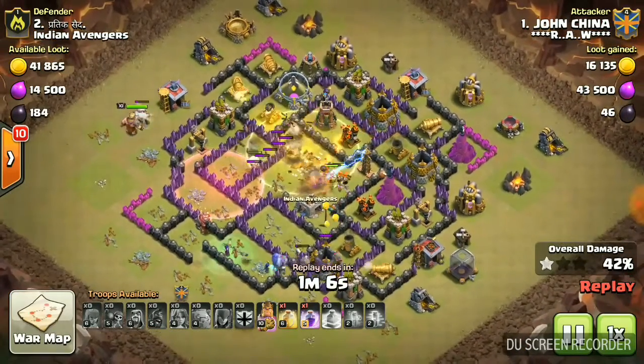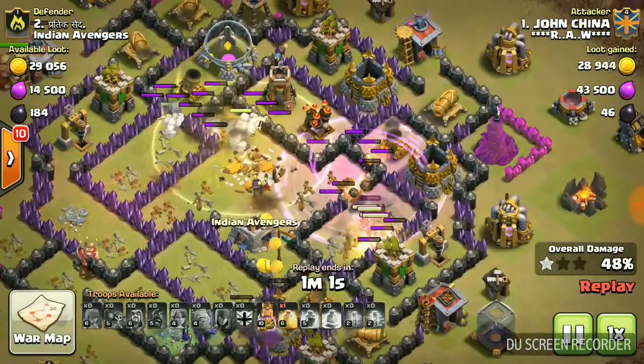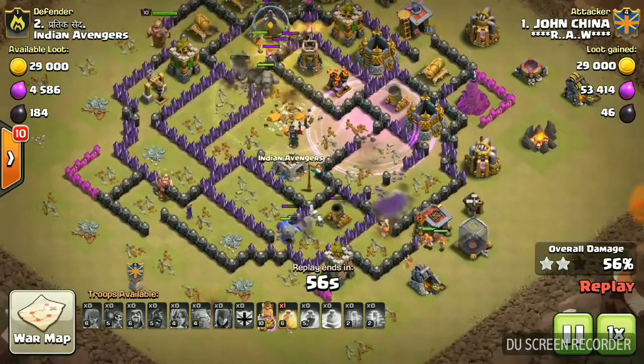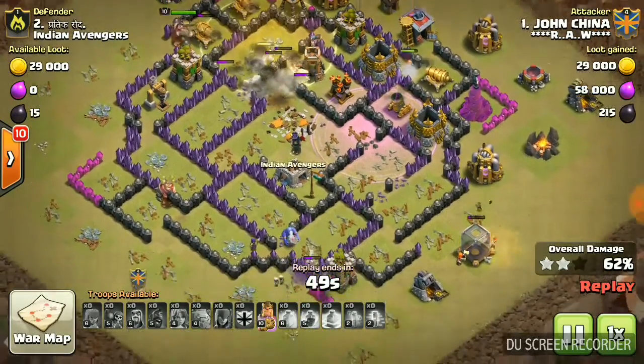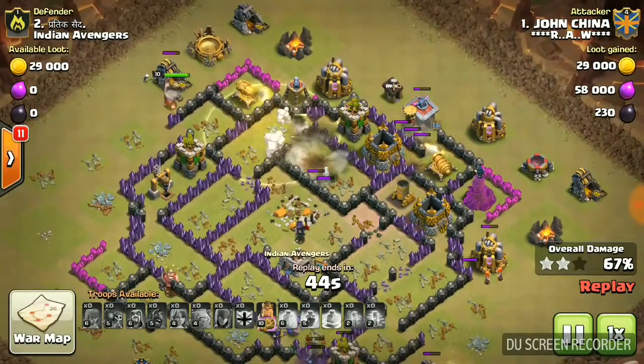Now I'm using the Heal Spell. My Bowlers are doing fine and my Valkyries are doing fine. On one side my King is doing a great job. It's very easy — I still have my King's Ability in reserve.